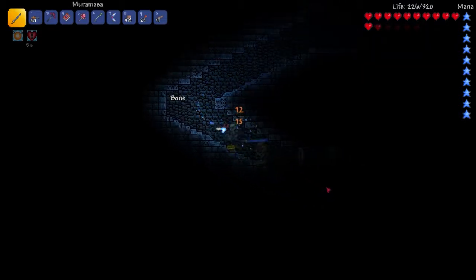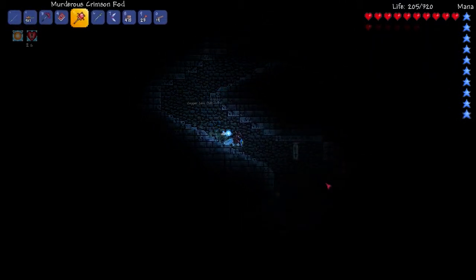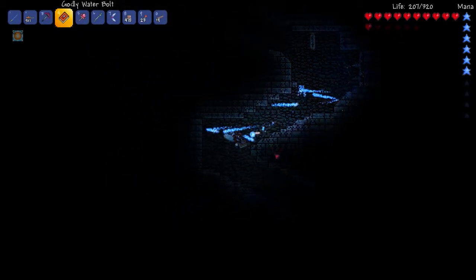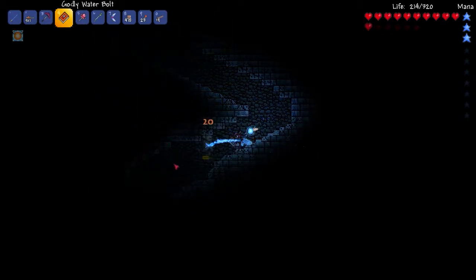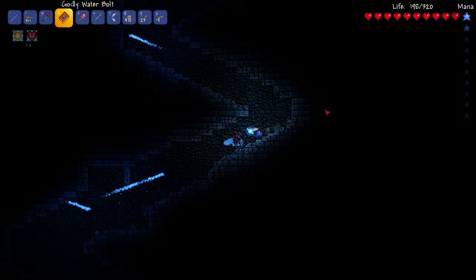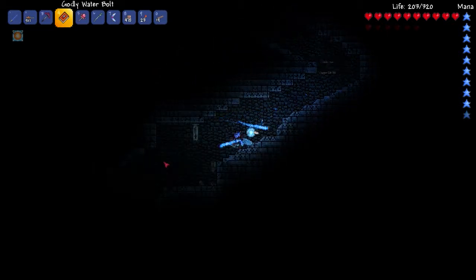Murmasa is a sword we just picked up, and I'm using it just to show it off, but I'm going to die really quickly if I keep using it. One of the things that's kind of annoying about Terraria sometimes is there's a lot of things that you pick up, a lot of weapons you get, where they almost feel like they should have been in the area right before where you are because they're just a little bit too weak.